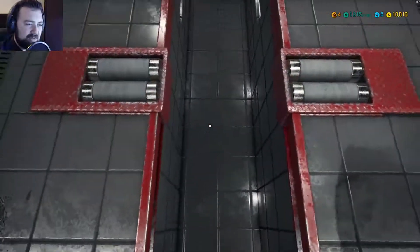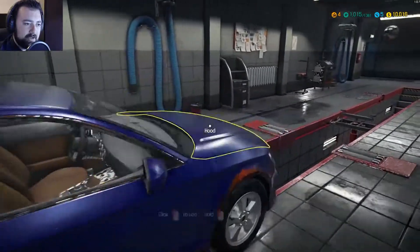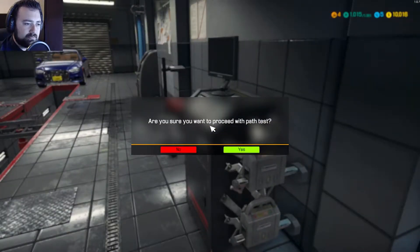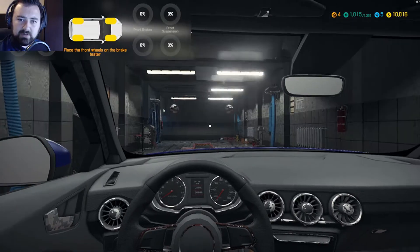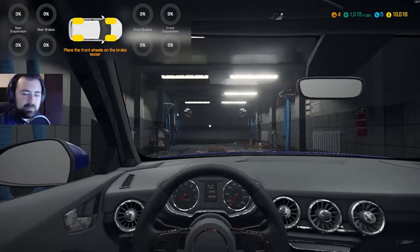The downside is you can't fall in, so it's not quite true to form there. But I'm going to look for this little machine over here — the path test machine. Make sure you want to proceed with the path test — yes we do — and it puts you in the car just like it did before. You can see in the upper left part of the screen we've got rear suspension, rear brakes, front brakes, front suspension.